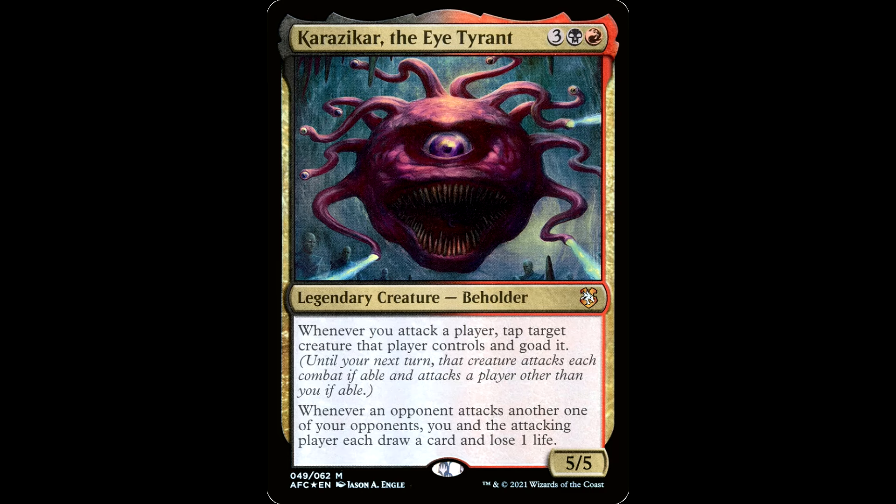Then we have Karazikar, the Eye Tyrant — 3 black and a red, legendary creature Beholder, 5/5. Whenever you attack a player, tap target creature that player controls and goad it. Whenever an opponent attacks another one of your opponents, you and the attacking player each draw a card and lose one life. Why doesn't this guy have flying? I mean, nobody's ever going to know — he's floating around, dude. He should at least have hovering. It's a new keyword ability I made up.